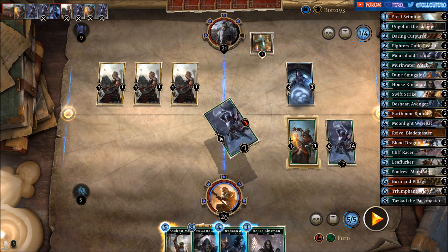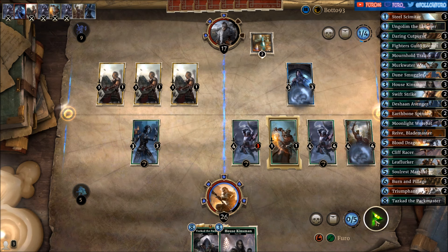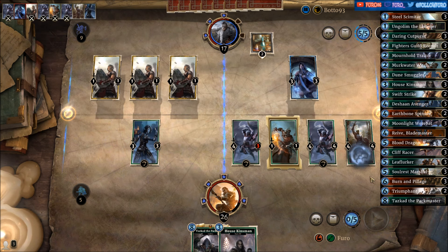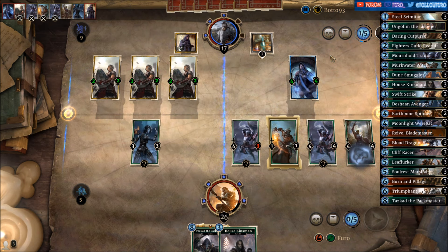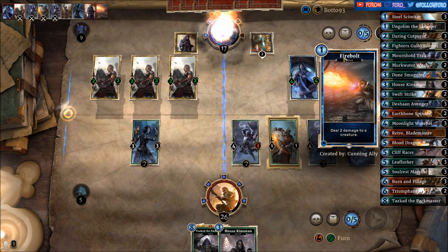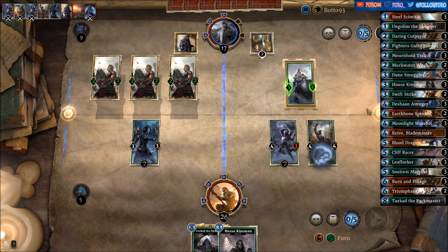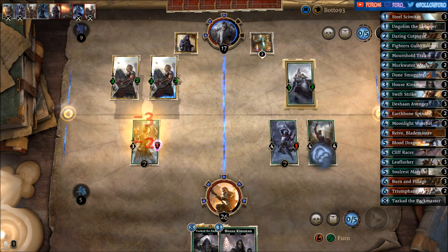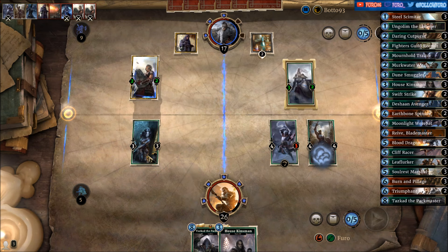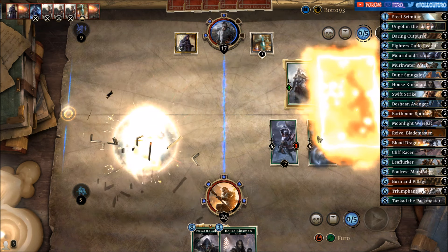Not getting any Prophecy there. Then we are dropping a Soulrest Marshal and the Avenger on the left — I do love a good fight. He might be using the Fireball on the Witch so he can take out the Traitor, or it's the Divine Favor. Clearing the 4-4, we can clear his Guard with the Soulrest Marshal. Still have the Traitor on the board, and we would need all the Imperial Grunts to take out our Avenger and even then it will live. Another Firebolt — not too bad.